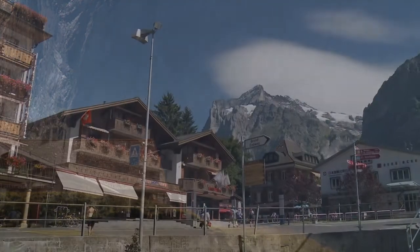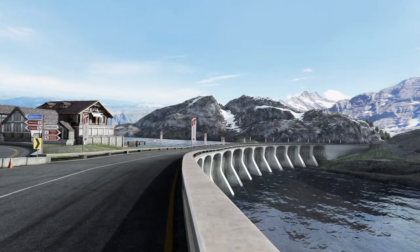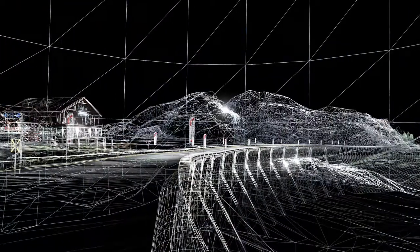It started off as a ski resort and roads were built for workers in the winter time. Then a rich entrepreneur bought it and tried to build a racetrack there but got shut down. By creating this rich backstory, everything is there for a reason — it's believable.